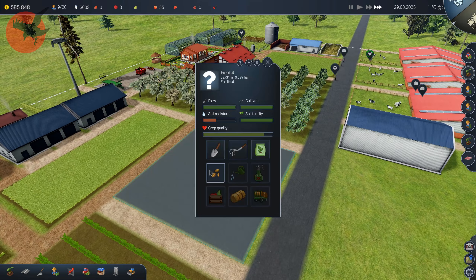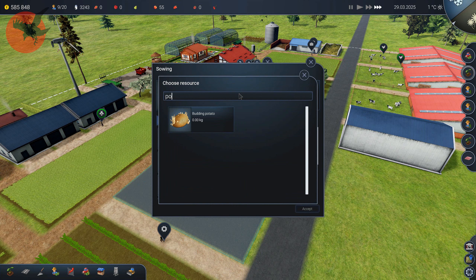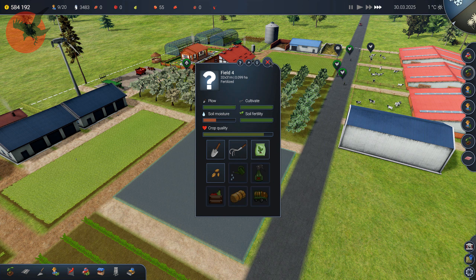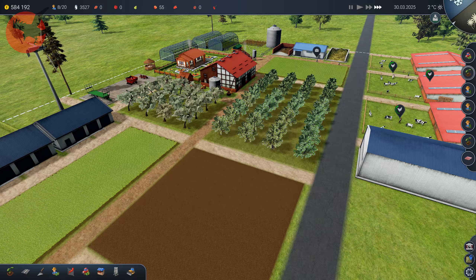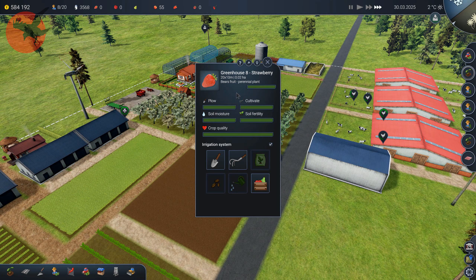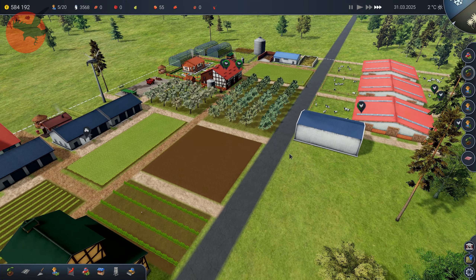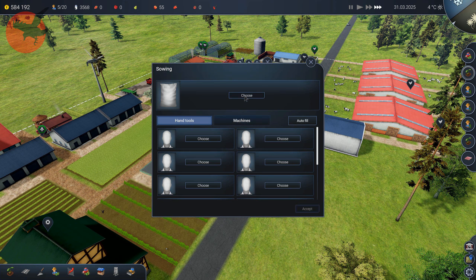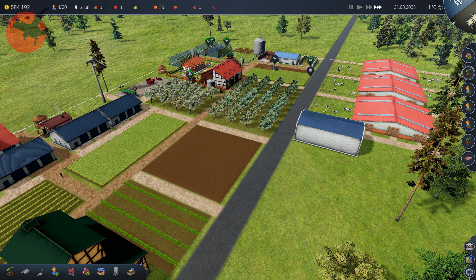Spring is here — excellent! Now we actually can do something. Let's see, potato — buy it all, let's plow this field, yes machine go! So winter went past with no problems, didn't have anything go wrong. Let's see here — potato boots, and I bought the machine to do it. Let's try and slow down time when he starts; I want to see it — go get the potato!